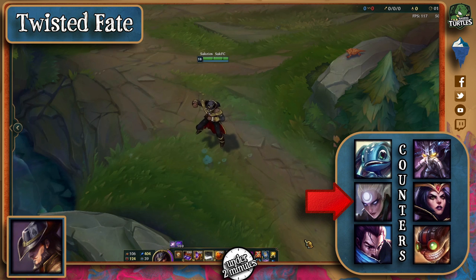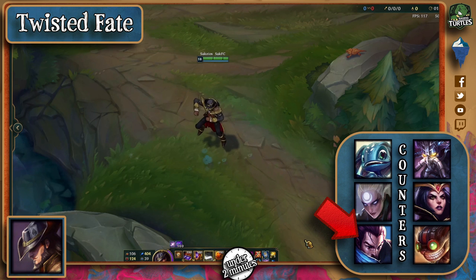Diana, if she manages to push him into his tower early, can completely wreck him post 6, and will always stop his ult with her E. Yasuo's Windwall is also able to deny every single one of his attacks, so he's right up there as one of the best counters.